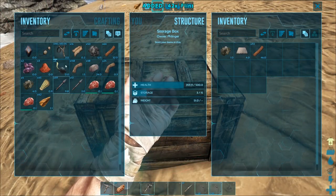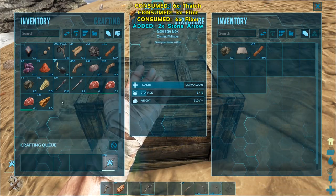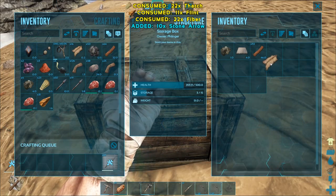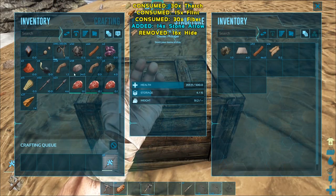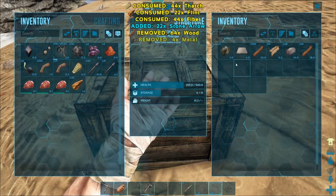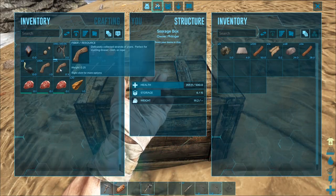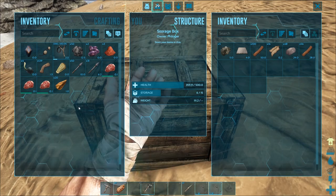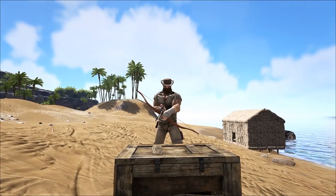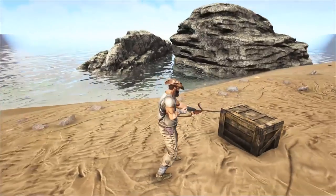I've got a bunch of flint over here — can I make some more arrows? Yes I can. 22 of those. Now that we've got this, we're going to take all this hide and stick it in there because we want to keep that. We're going to take all this stone and put that over there, and all this wood, and all this metal. Metal is very important — I cannot tell you just how important that is. It's very, very important.